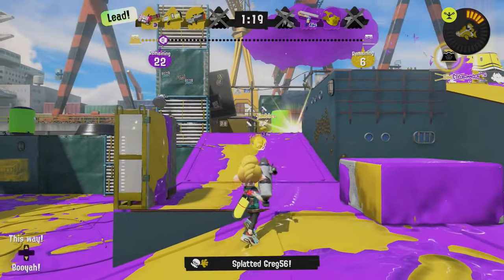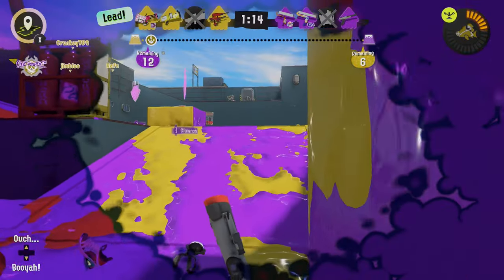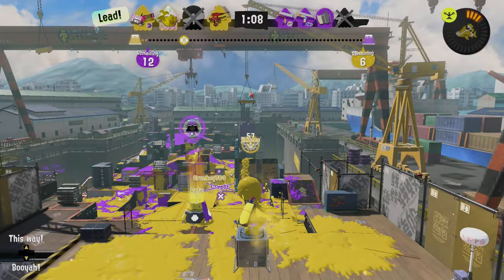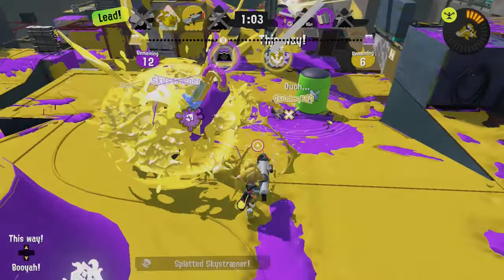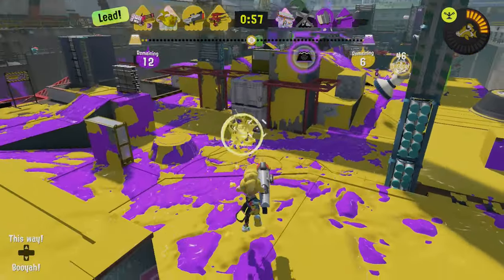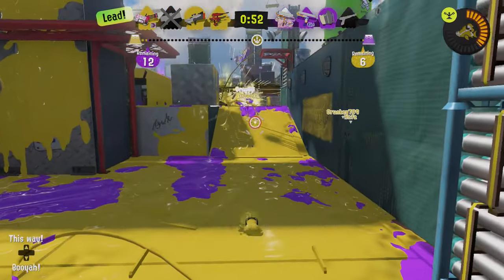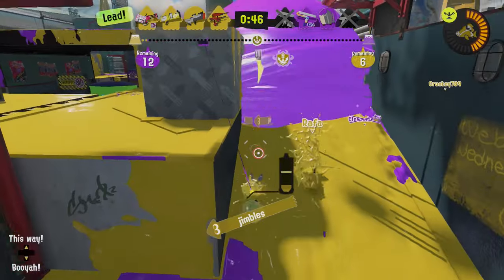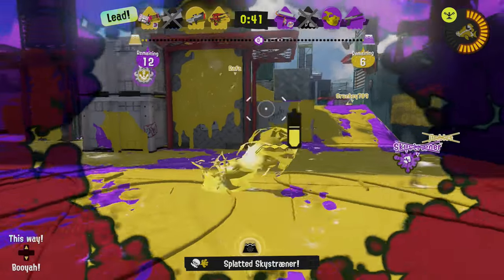They're getting in on us — I thought we had them. Could not get a lock on them and now they're all Super Jumping back. That was weird looking — the effect in the center there. Still have a slight lead. Where did they go? I saw them going over. Oh man. I was gonna say they have two rollers but not two Big Swigs — they got the Kraken. Still getting used to when to use which mode on this thing. I think we had a lead there.